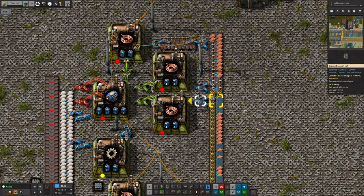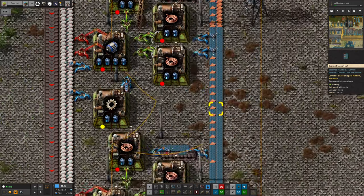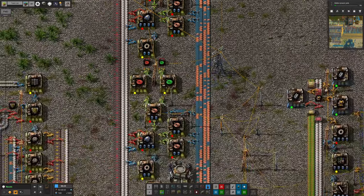I traced it back up to where the electric motors are made, and it turns out that the belt supposed to be full of copper is full of basically everything else. We've got medium electric poles, loads of solar panels, lots of filters, more solar panels. This is not what it's supposed to look like.